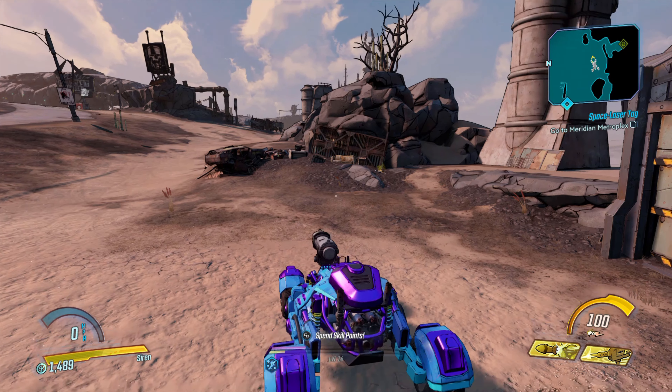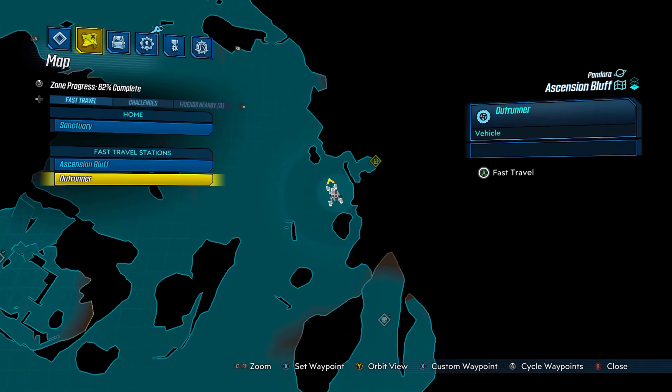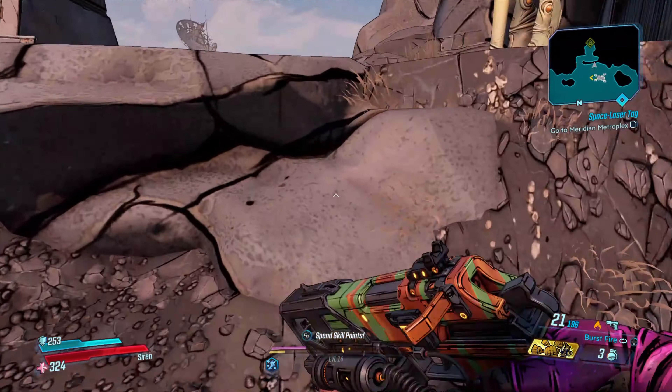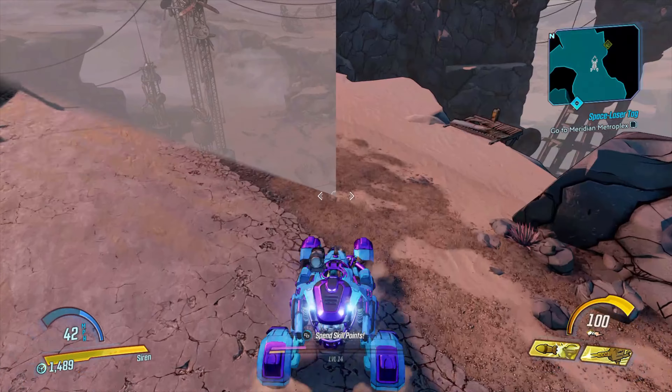Quick video on where the Typhoon logs are on Ascension Bluff. Here is the first one on the map — this one's actually really simple because two of them are like right in a line. It's just right up here on this ledge, and there it is. Let's get forward to the next one.